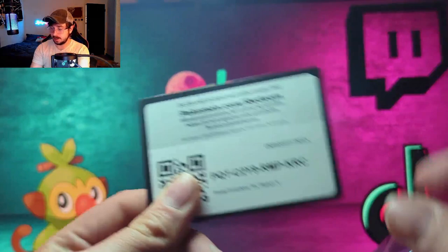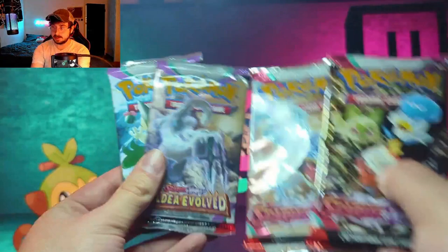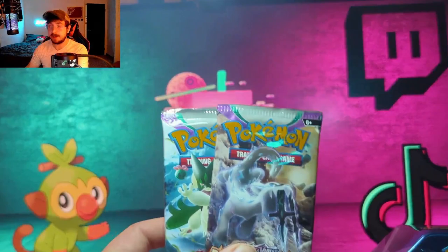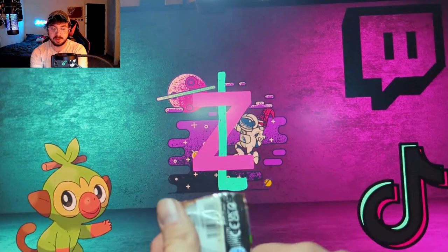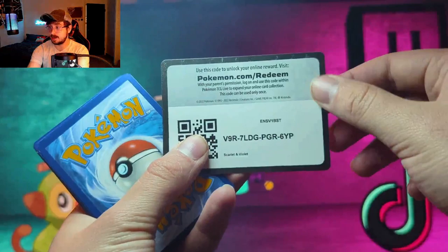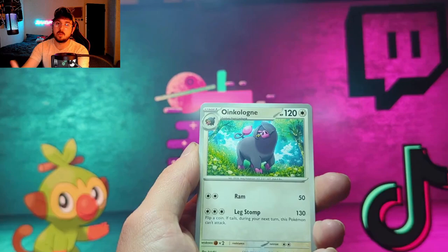First, take a look at this Flareon promo — it's a pretty cool one. These come with four packs each: two Scarlet and Violet Base and two Paldea Evolved. Paldea Evolved is easily my favorite set so we're saving those for last. I still haven't pulled the Miriam SR yet, which would be fantastic. Anything to add to the binder is a win for me.